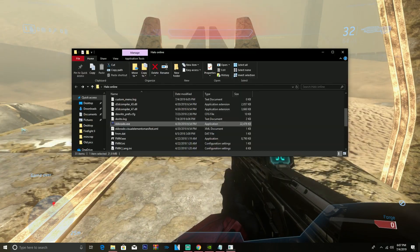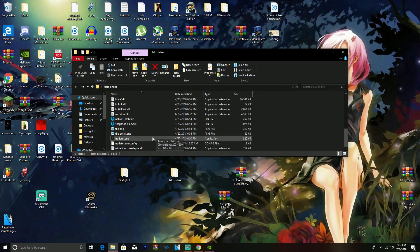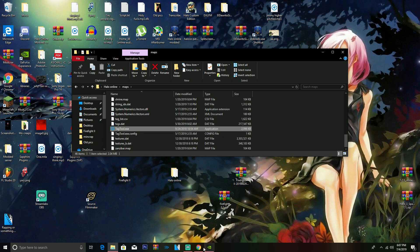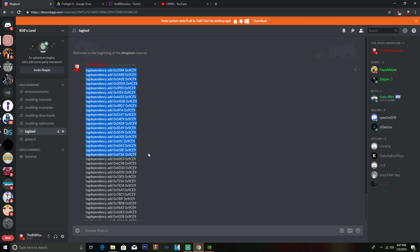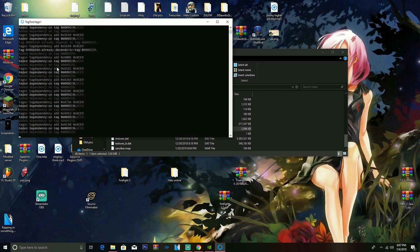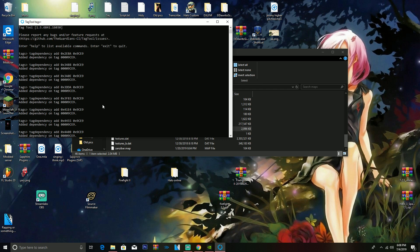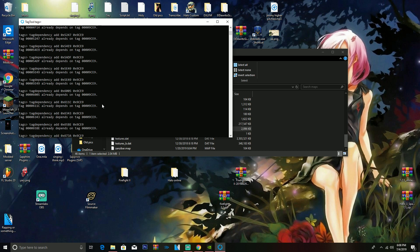Before that, we need to add tag dependency. To do that, go into the maps folder of your modded install — there'll be a file called tag_tool.exe. Then go to my Discord server, go to the tag tool channel, and you'll see all the tag dependencies it needs listed there. Copy all of that, open tag_tool.exe, and paste it in. Press enter, and then press enter again when prompted. It'll say 'add a dependency' on all of them. You can double-check by pasting again to see if it already depends — once they all depend on each other, it should work.